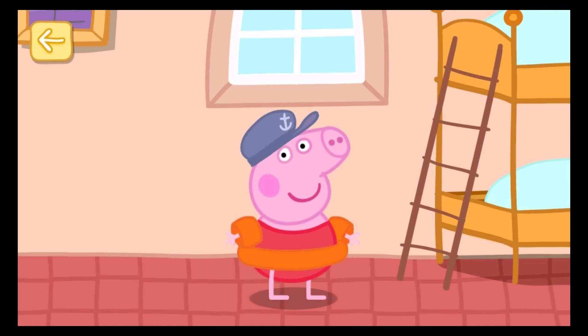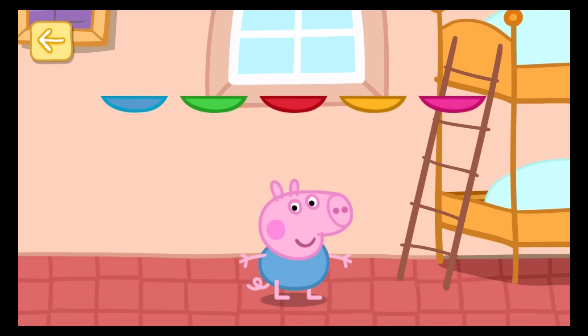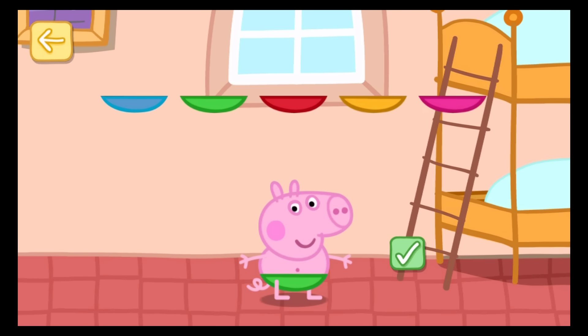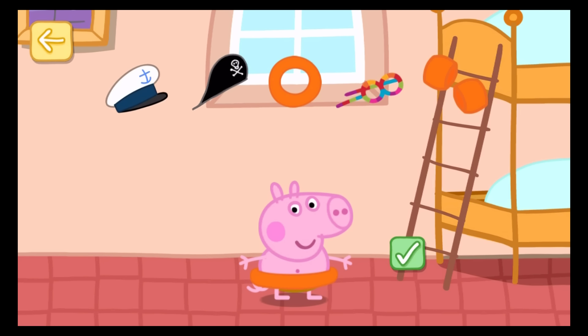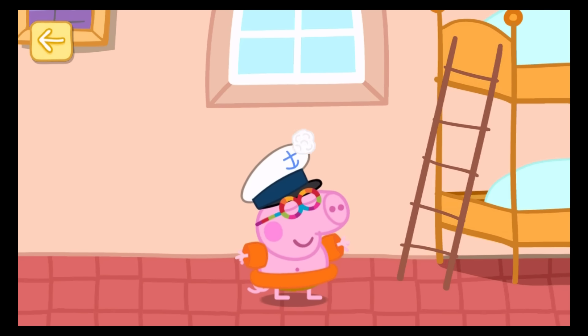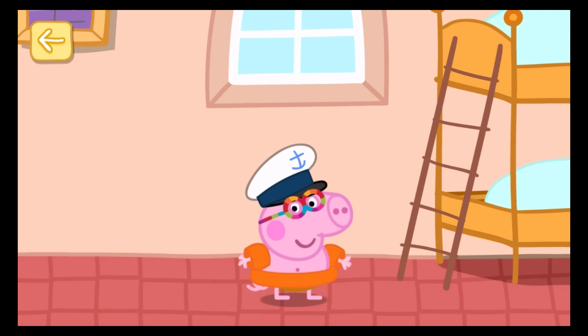Now it's George's turn. Touch a pair of swimming trunks for George to wear. That's a nice choice. Touch your face. You can add some other items too. Touch the bottle to get some sun cream. Move your finger to rub the sun cream onto George. George is ready to go to the beach.